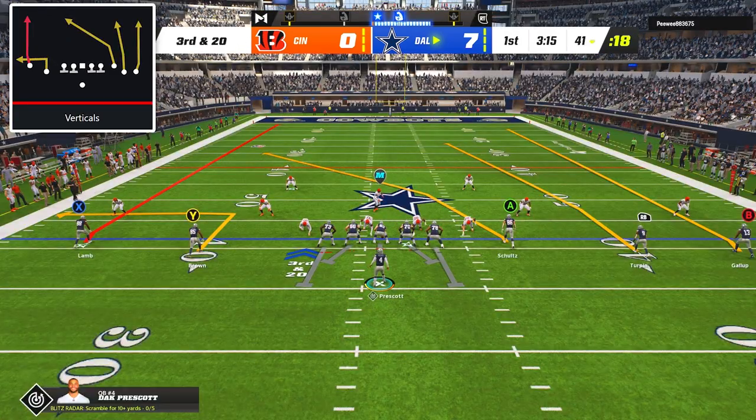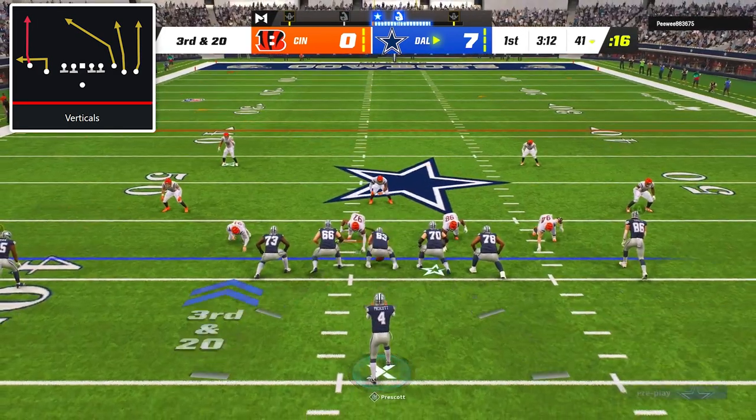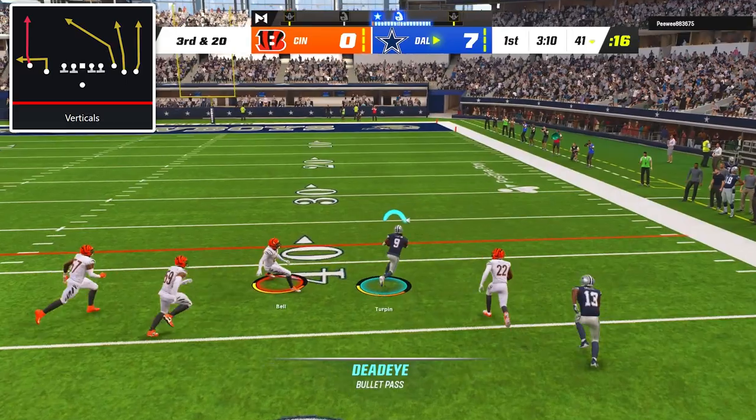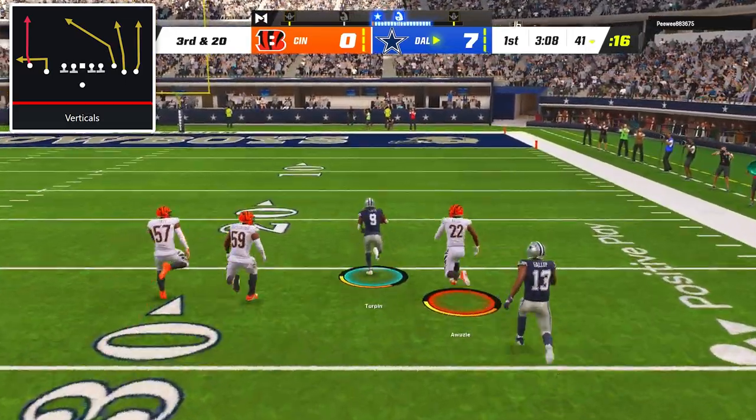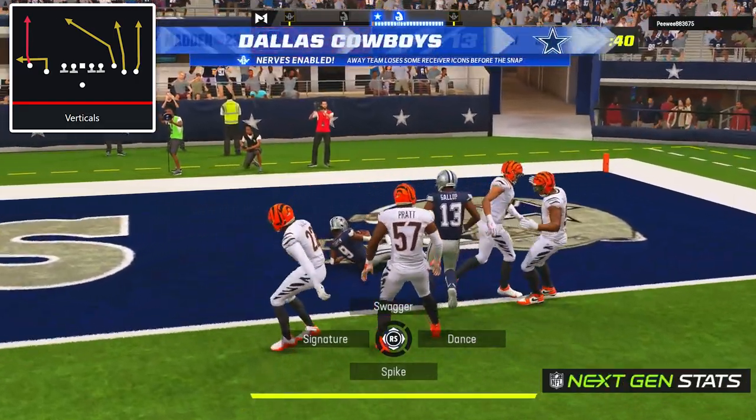With my opponent switching to zone coverage, I went with the play verticals, and after the snap, I wanted to read the seam from the middle receiver on the right side and the crosser from the tight end. The crosser pulled the linebacker inside, which left the seam completely uncovered, and Kevante Turpin hauled in the catch and took it 59 yards for our second touchdown of the game.